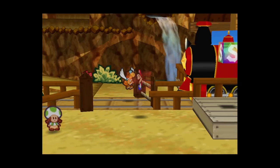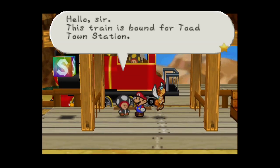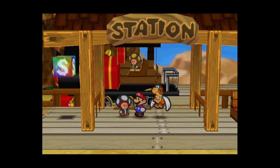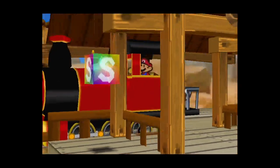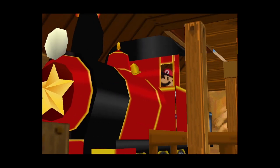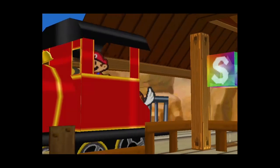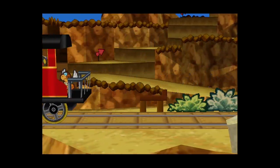With that done, we're finished with Dry Dry Ruins and Mt. Rugged for now. Let's get back on the train. Next time we're going to be doing a lot of side quests - I don't think we'll do all of them, but because of our new hammer upgrade we can make significant progress. Toad Town Tunnels is going to be one of our main objectives.